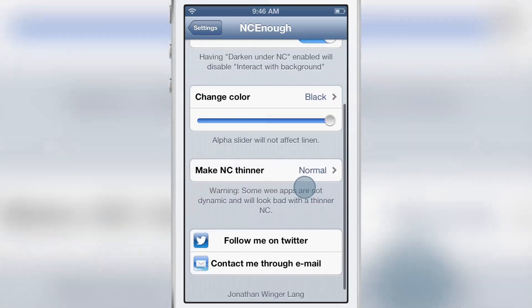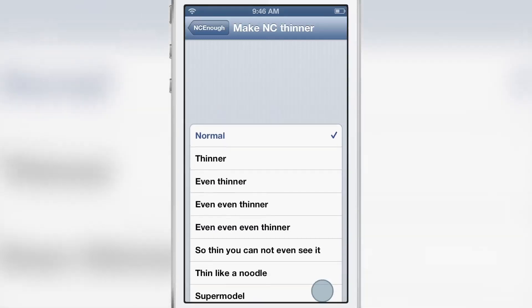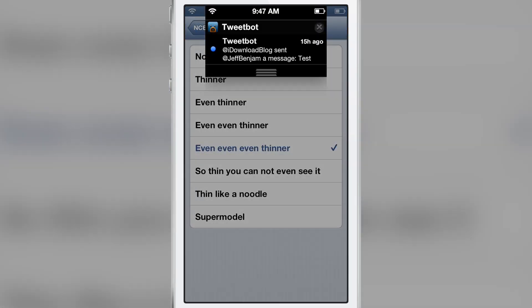There's another feature called 'make NC thinner' and the developer has a sense of humor — options include normal, thinner, even thinner, even even thinner, even even even thinner, and then there's 'thin like a noodle' in supermodel mode.